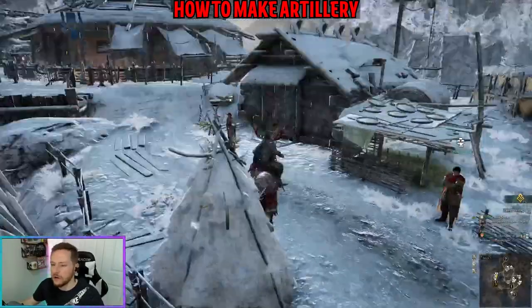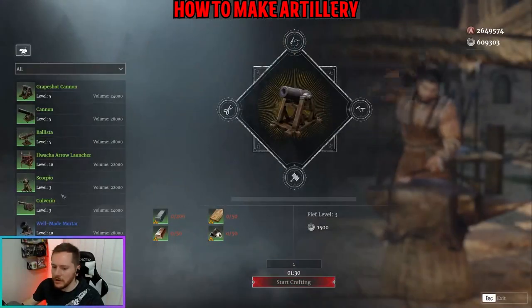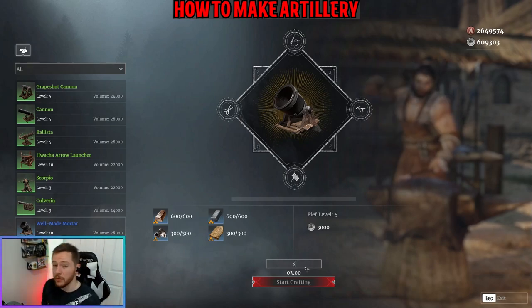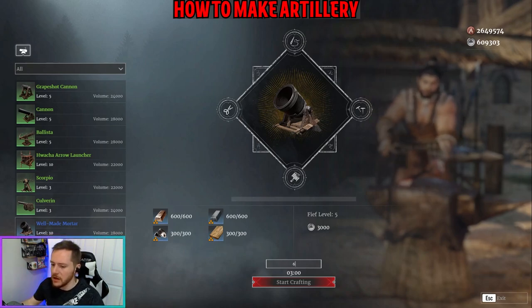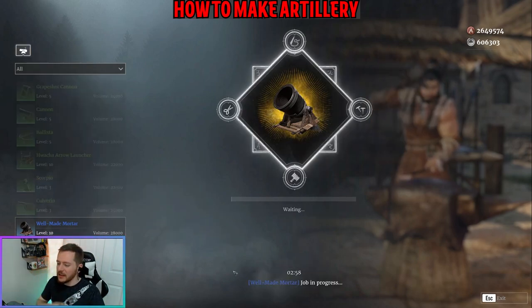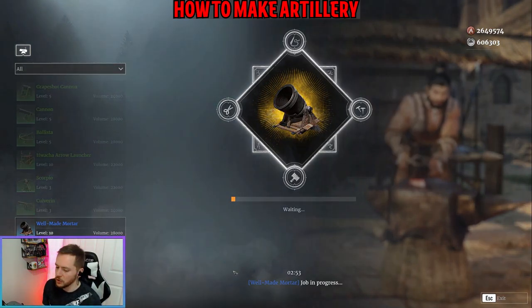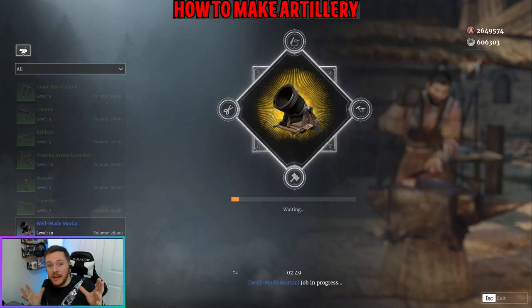Now that we're at Riverside, let's run over to the gunsmith and start making our mortars. Go to 'build artillery' and select well-made mortars. I want to make six — that's going to cost 3,000 silver, so keep an eye on your silver count. Go ahead and start crafting; it takes about 30 seconds per mortar, so roughly three minutes total.